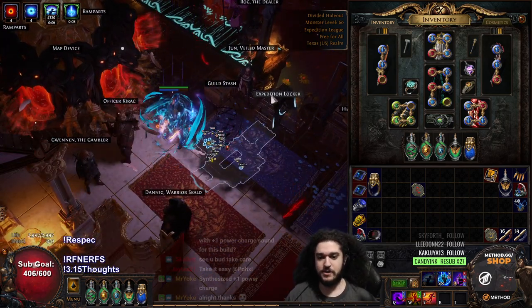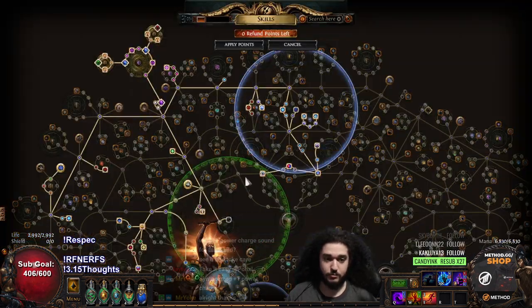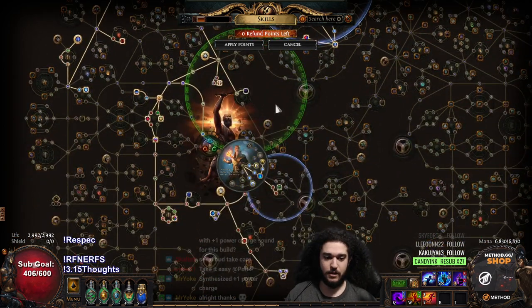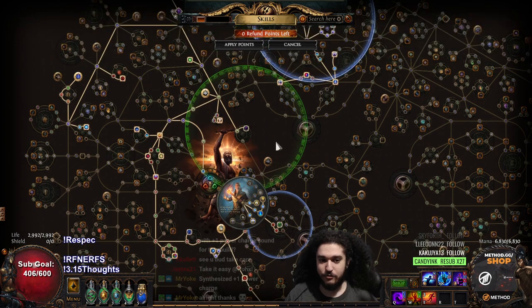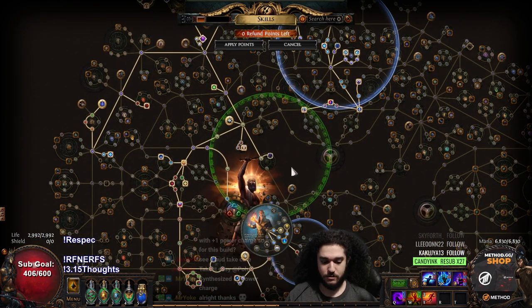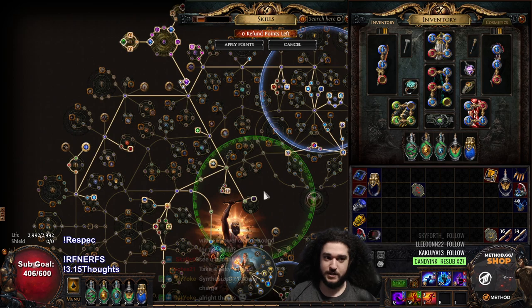Before I get started, I do want to let you guys know that I'm actually not using Forbidden Rite anymore, but the passive tree is literally exactly the same. The only thing different from what I have done is I have dropped Reign of Splinters and I am using Dark Pact instead of Forbidden Rite. Every other thing on my character is the exact same.